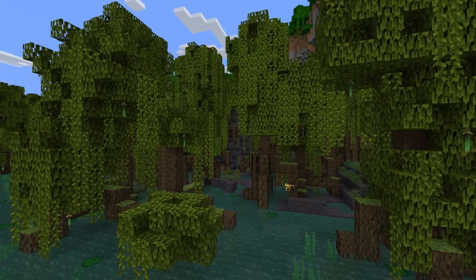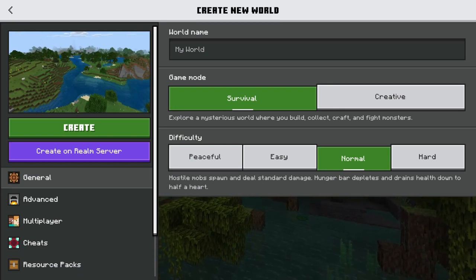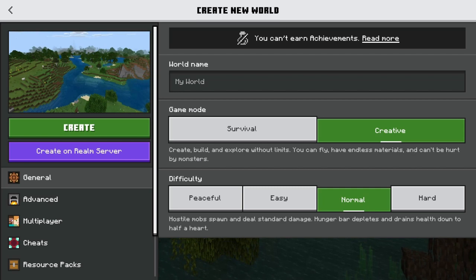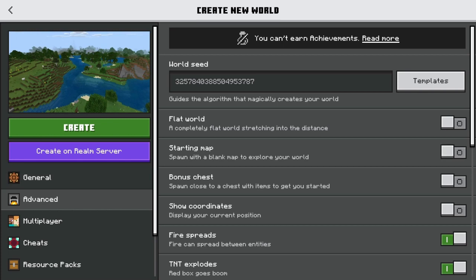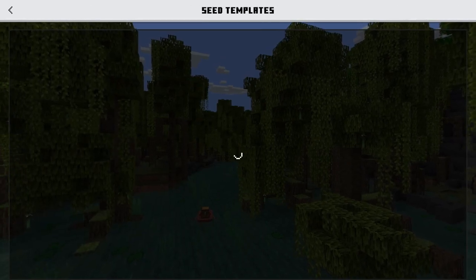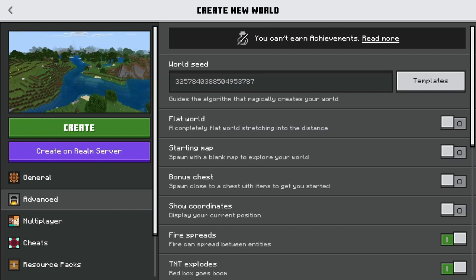First, let's go into the settings to create a world. If it's a survival world, you obviously want it in survival, but for demonstration purposes I'm going to go in creative so we can make this a little quick so I can show it to you. Now you want to name your world so it doesn't get lost. Now you head into advanced. You can choose a seed template or look for a seed you found on YouTube. I'm just going to go with this random seed right here.